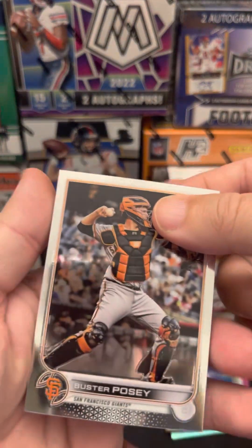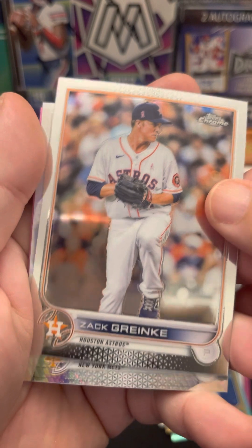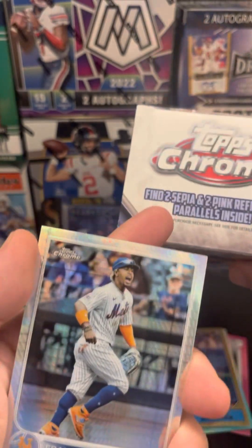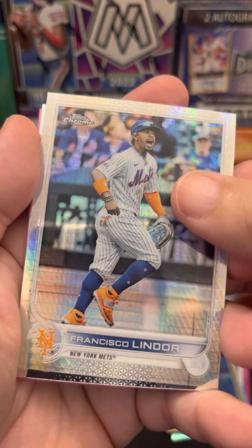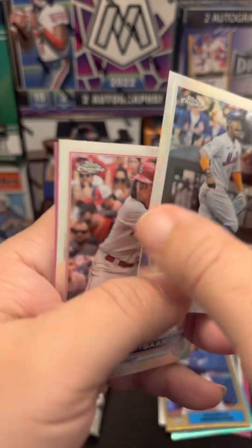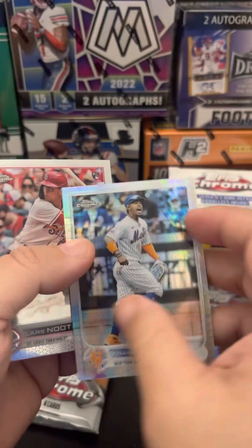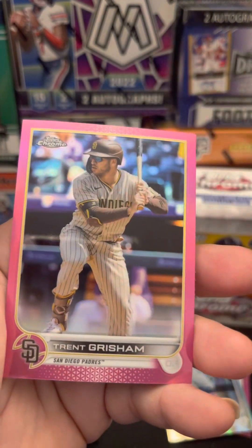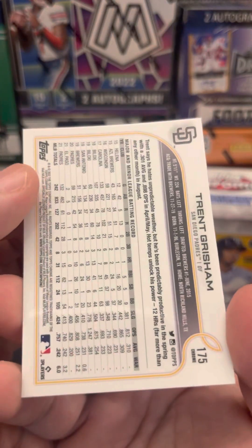A numbered card. Buster Posey, Zach Greinke. Okay that looks to be something - is that a sepia insert? Francisco Lindor, and I got a rookie - Laura's note bar, this is not numbered. Okay we got a pink Trent Grisham - so that's the second pink, not numbered. Three more packs.